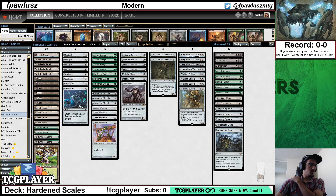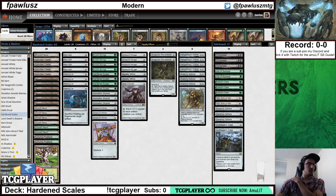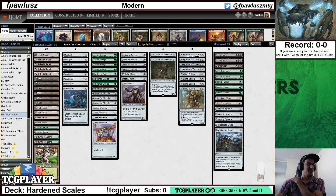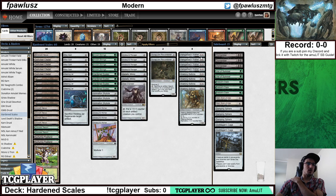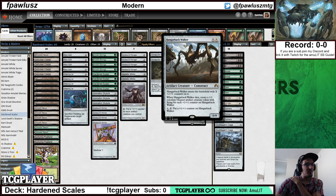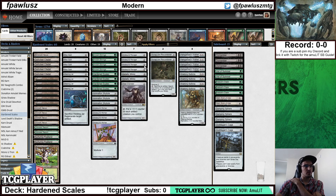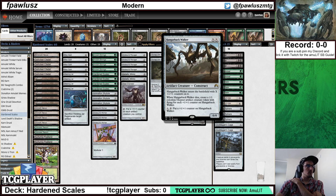For those of you not aware, this is a deck based around the card Hardened Scales. This card gets super charged when you combine it with cards such as Arcbound Ravager, Steel Overseer, Animation Module, and even some all-stars like Arcbound Worker, which is kind of cute, and Metallic Mimic. The big heavy hitters are Walking Ballista, which can very often — thanks to Arcbound Ravager — just kill out of nowhere, and Hangerback Walker, which is kind of like a grind machine. It starts growing, and then finally you can crack it with Arcbound Ravager and get a bunch of 1/1 flyers.